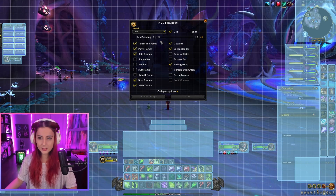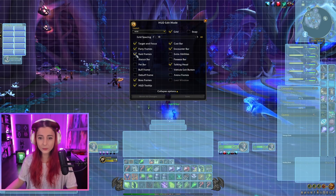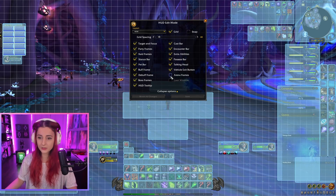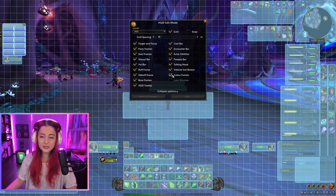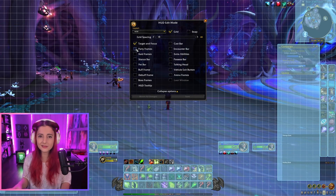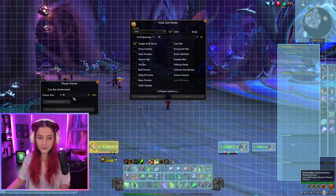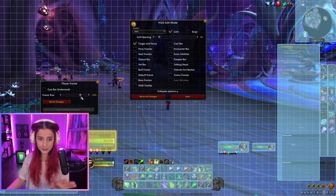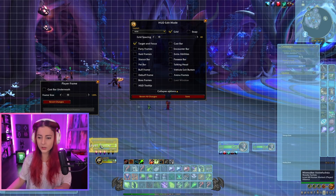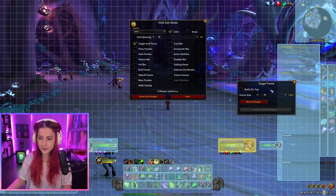We're going to call the new layout 'New' and press Save. Now we can play around with it as much as we want. We have all the different options here: Target, Party Frame, Raid Frame, Stance Bar, Pet Bar, Buff Frame, Debuff Frame, Extra Abilities, Possess Bar, Vehicle Exit, Arena Frames, and all sorts of things. I would recommend unticking most of these and going one by one to take care of each element on their own.